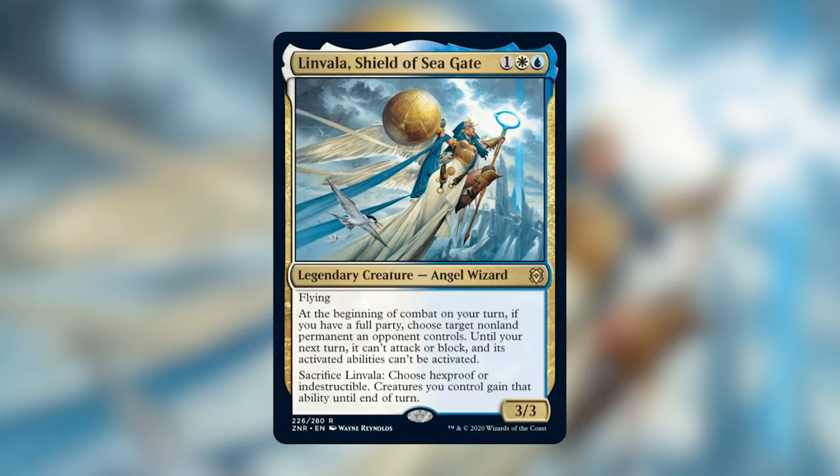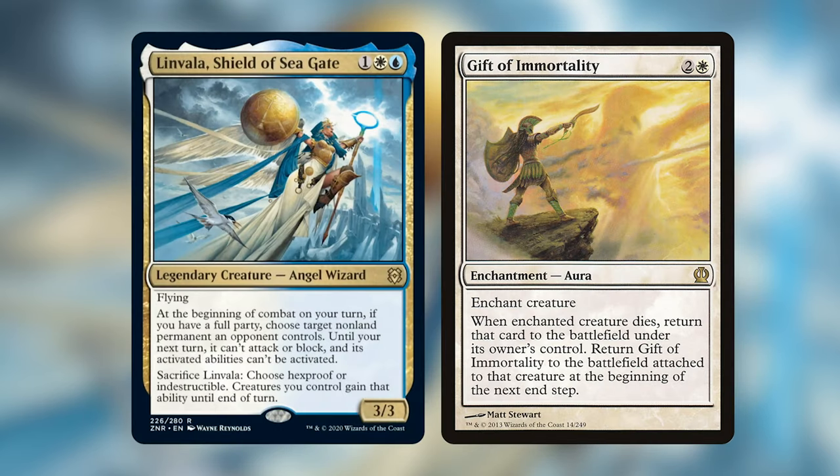For my strategy to work, the absolute most important card in this deck is Gift of Immortality. If Linvala is enchanted with Gift of Immortality, you can sacrifice her to activate her ability, which goes on the stack. Then she will hit the graveyard, causing Gift of Immortality to send her back to the battlefield, just in time for her own ability to then resolve from the stack, giving her and the rest of our army Indestructible or Hexproof — whichever one you chose. Then, at the next end step, Gift of Immortality will return attached to Linvala, allowing us to activate her ability every turn if we choose to.